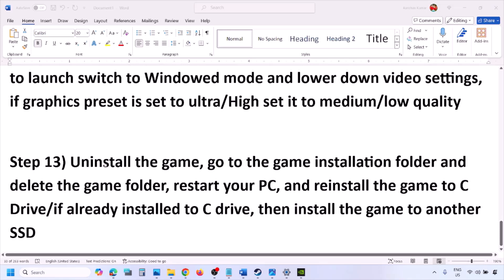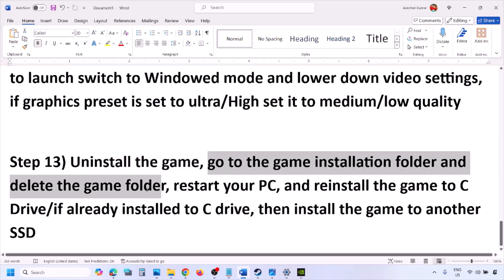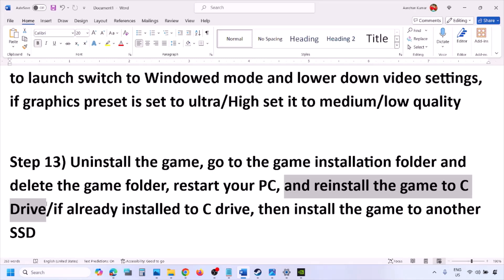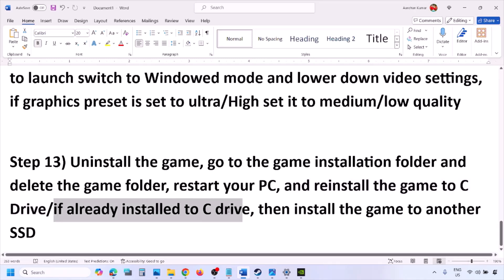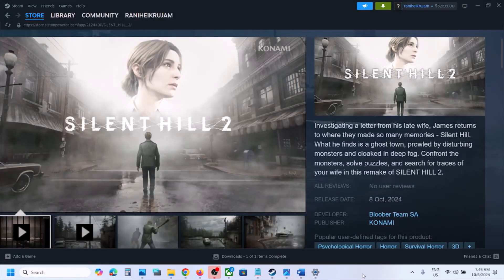The last step is to uninstall and reinstall the game. If nothing is working, go to Steam, right-click the game, and click Uninstall. After uninstalling, go to the game installation folder, delete the game folder, restart the computer, and reinstall the game to the C drive. If the game was installed on D, E, or an external drive, try installing to C drive. If it's already on C drive, try installing to another SSD and check. One of the steps in this video should help you run the game successfully.